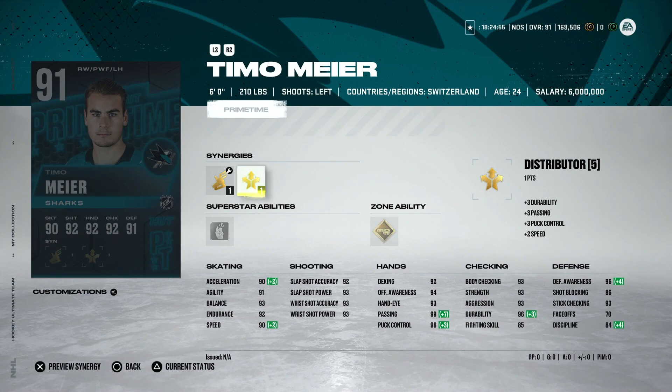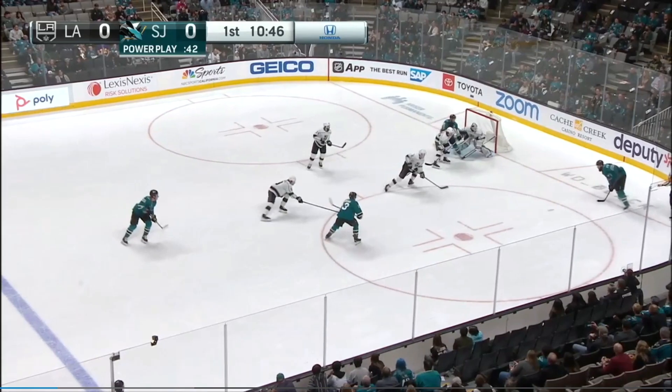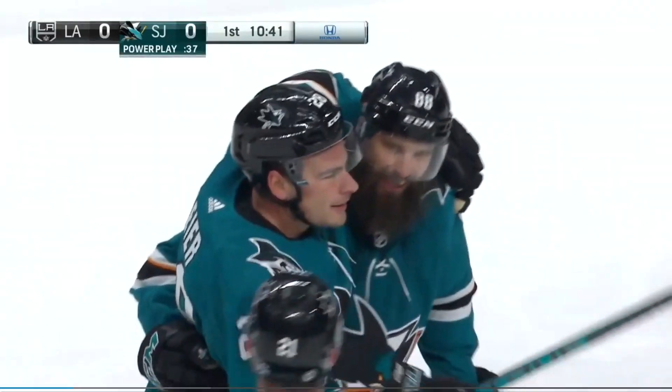Then we've got a 91 overall Timo Meyer, who is having truly a breakout season and easily the brightest spot for the Sharks. He was super inconsistent throughout his career so far but this season has been phenomenal. 90 speed, 90 acceleration with synergies activated, gold Tape to Tape and Make It Snappy, solid shooting stats across the board, 93 hand stats, and defensively quite good with 93 body checking. The problem is he's extremely average — he does a lot of things well but nothing great, so not something I would spend coins on.